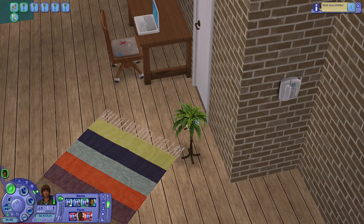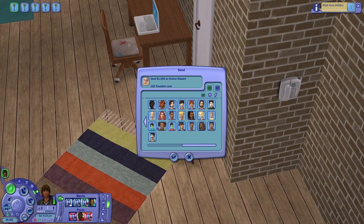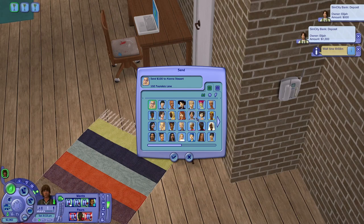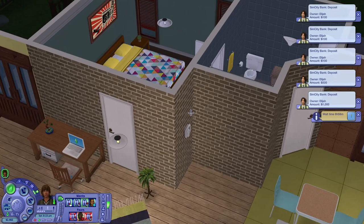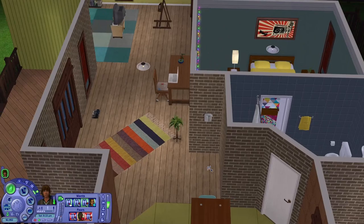It doesn't allow us to do like 1 simoleon or 10 simoleons increments, so it loads up everybody in the neighborhood — even the toddlers. You can see Todd, Sean, Samantha, Chantel, Lanny, and the NPCs as well. But we're looking for Elijah. There he is — so we send 1,000 simoleons to him, then 500, then 300. When I play the mayor's household next round, he's able to withdraw all the taxes collected at the end of round three.